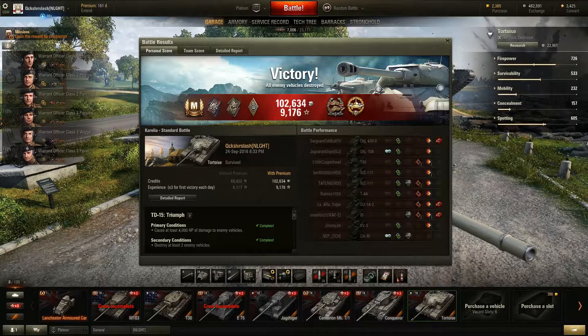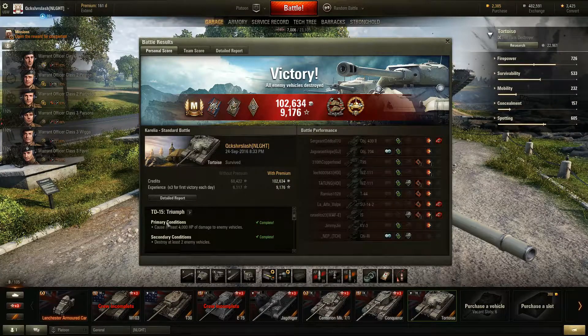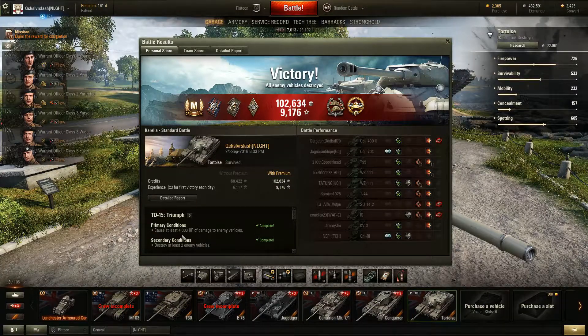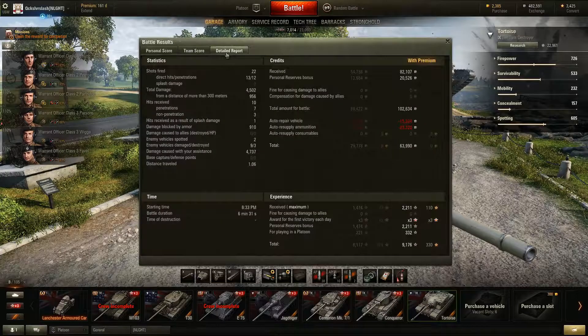What a game! Mastery, fire for effect, spotter, bruiser, confederate, and high caliber. I finished TD-15, which for me at this point was: cause 4,000 damage, destroy two vehicles — and just look at all that spotting. No surprise: top of team, 4,500 damage done in those three kills. But look at the assistance damage — another 4,700. So between the two, creeping up on nearly 10,000 as far as damage and assistance.